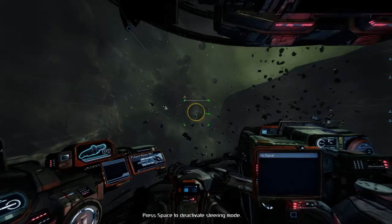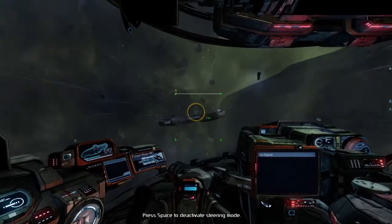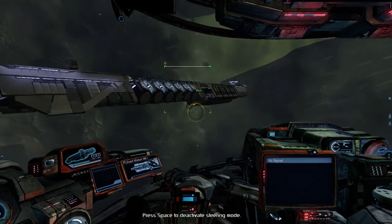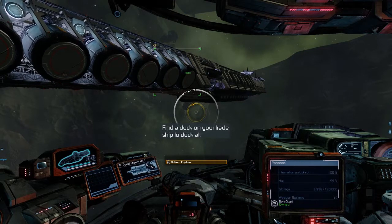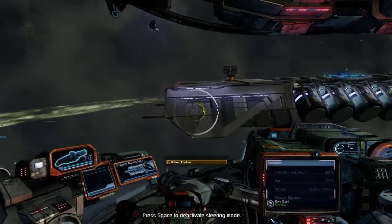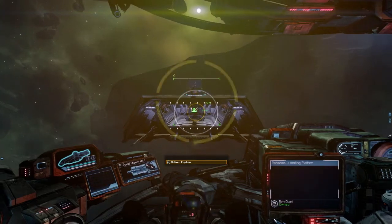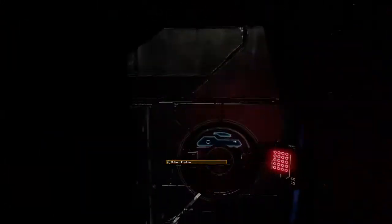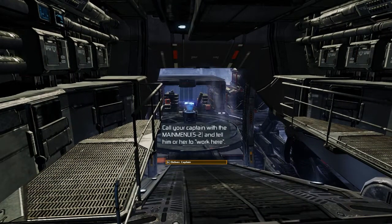Let's go ahead and speed up and we'll be able to deliver this freighter captain so that she can start her new job. Find a dock on your trade ship to dock at. I guess I have to go over here because I did see the dock icon. Dock location added to ship computer database. This is the Albion Skunk — requesting permission to dock. For some reason the animations completely froze up on the ship, but that's okay. Call your captain with the main menu 5-2 and tell him or her to work here.